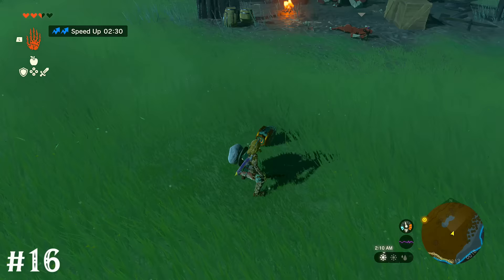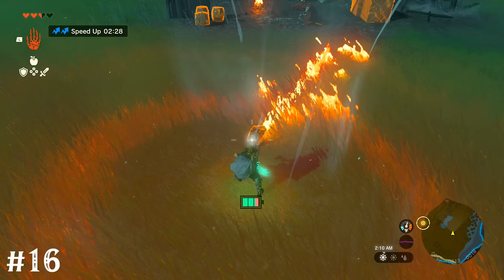Using flame emitters purely by themselves, controlled with ultra hand, gives you a perfect flamethrower that won't break. All it takes is your battery meter to power, which quickly comes back over time.